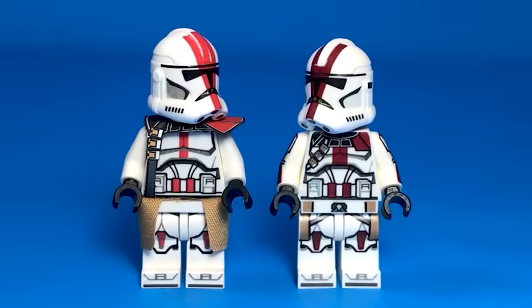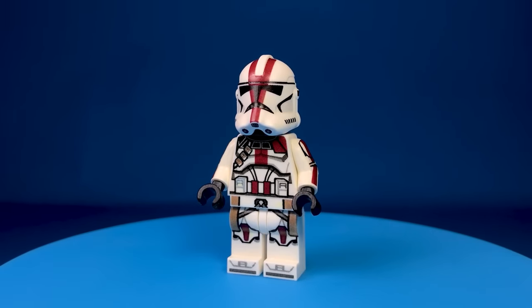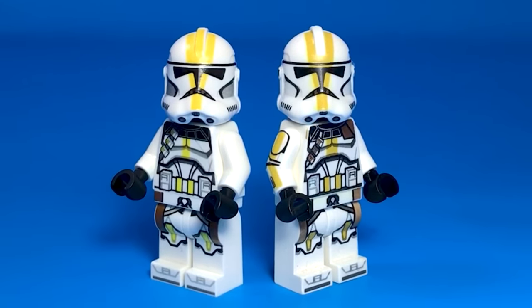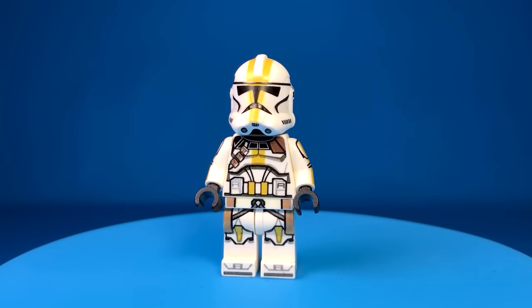Another memorable red clone is Devis. This one has a cloth pauldron and a waist cape, and this one by Coffee Mug is actually printed on. Devis needs some clones to be in charge of, so here are two Star Corps troopers. LEGO made these before, but not in 2020 style — this one with arm decals is from Coffee Mug.